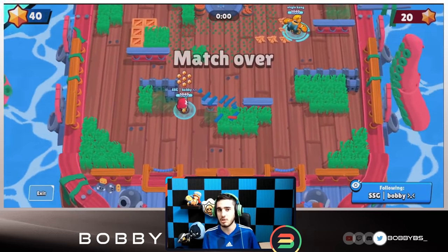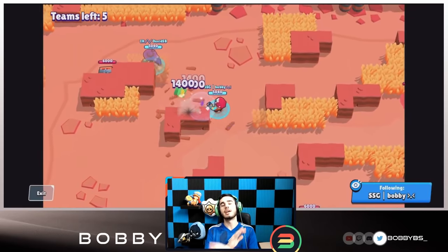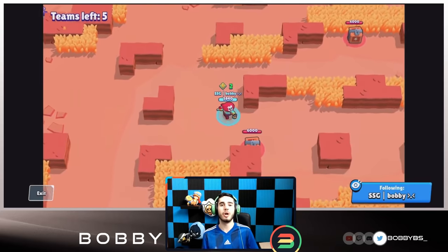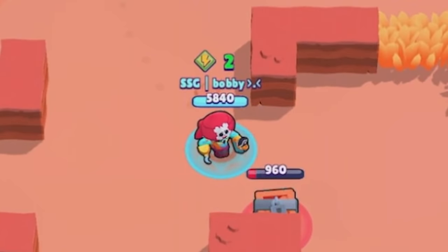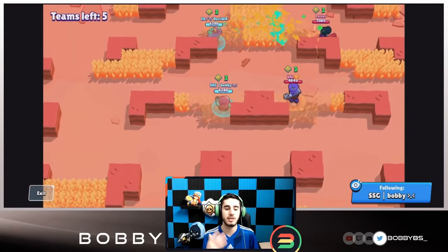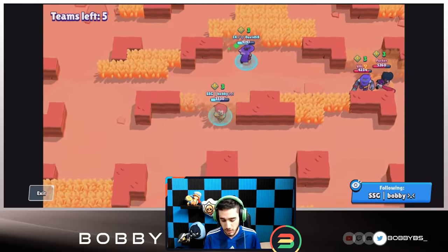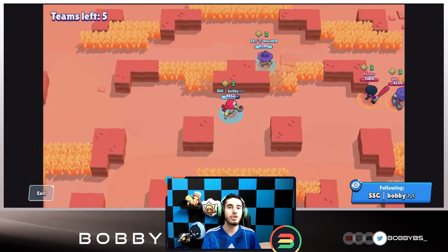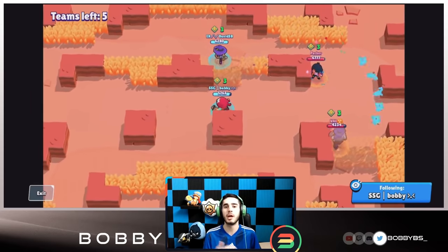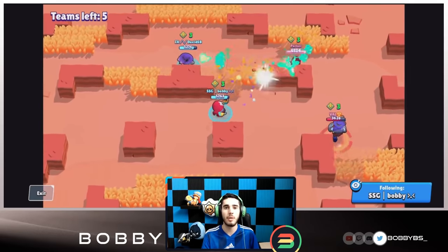Now the final mode — Showdown, both solo and duos. Gene is top five in both. His pulls are very lethal: in duos you can pull weak enemies toward your teammate to guarantee a kill. In solo showdown you can pull people you can three-tap. If there's a bot chasing someone and they're at very low HP, you can pull the bot and get three free power-ups just for the cost of your super.